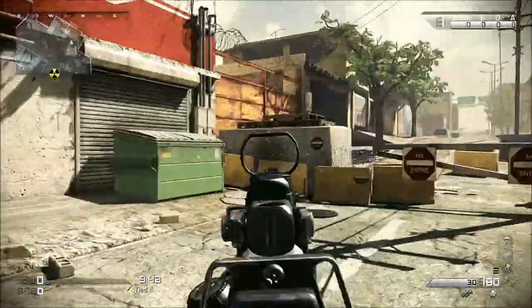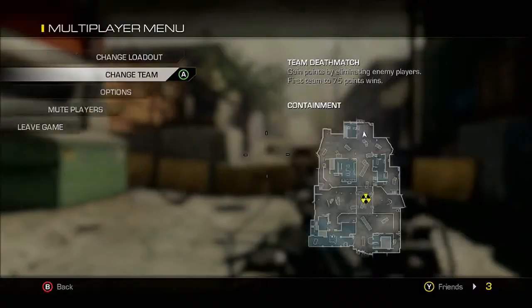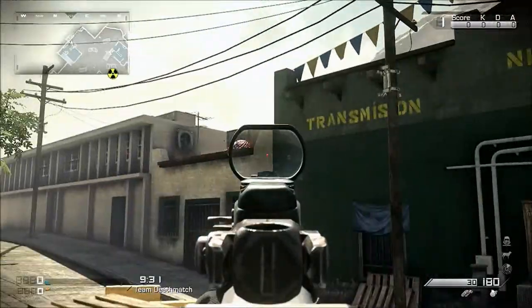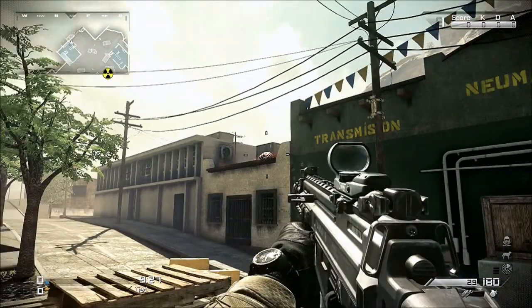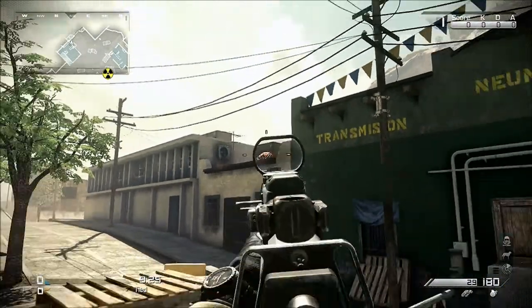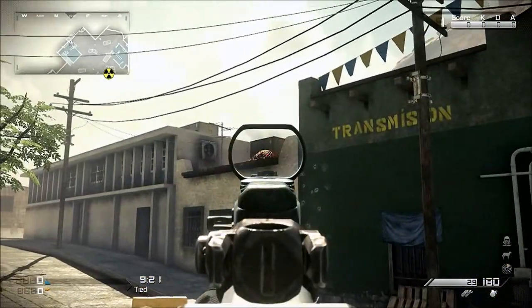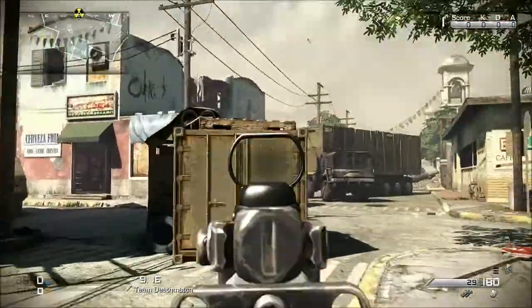For this you have to find four hives, one in each of the new multiplayer maps. This is the first map which is called Containment. Go to the very top of the map — it's probably the easiest one to find. Find this green dumpster, jump on it and just look there. Shoot it. This does not work in a custom match, but I will show you the multiplayer bit where I actually got it and you'll see a message pop up in the top left. That is for Containment.